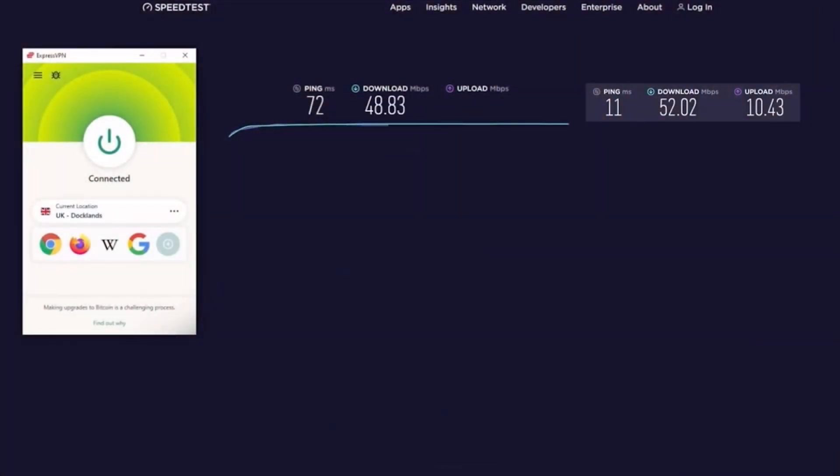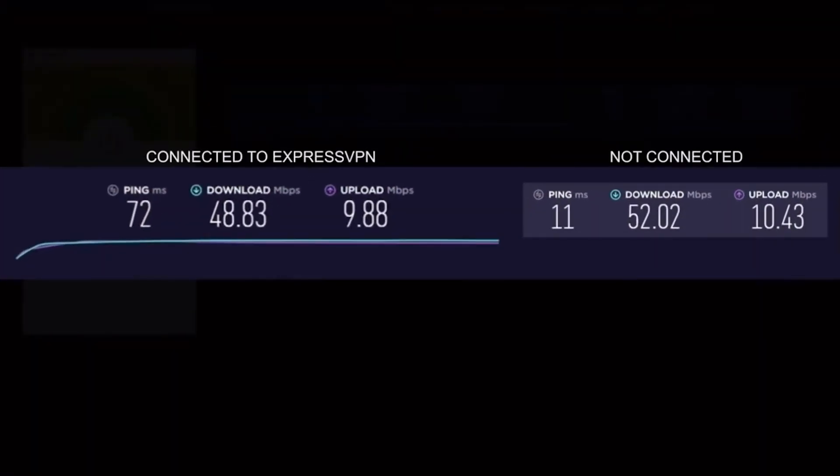They've got the fastest speeds, 24/7 customer support, and are super simple to use. Find out how you can get three months for free by clicking the link in the description — expressvpn.com/moon.